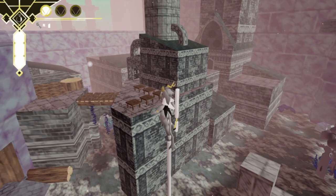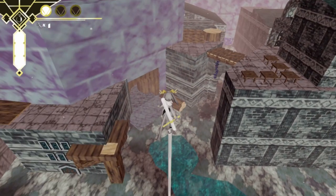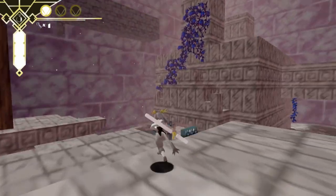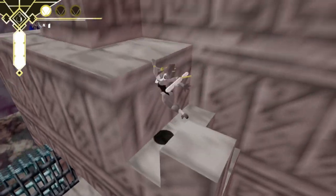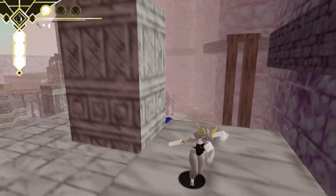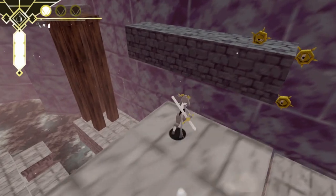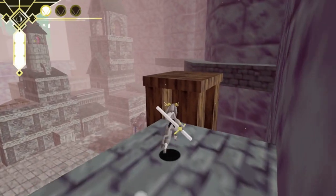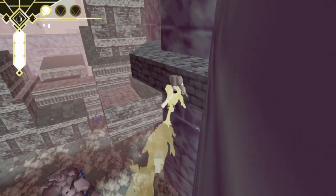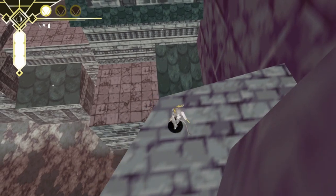There's gotta be — we want to get over on top of that, I think. Sometimes you just need to try again. There's definitely something over here to do but I'm worried I need a taller jump to make some of these jumps. I can't get on that roof. We really need a wall jump.